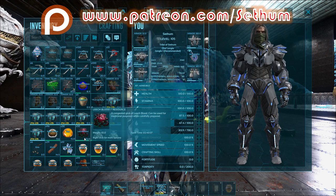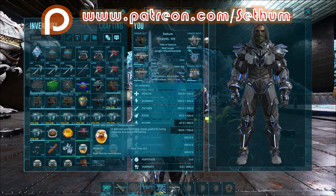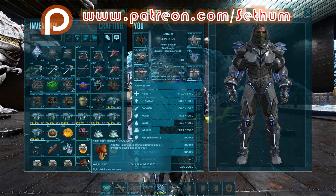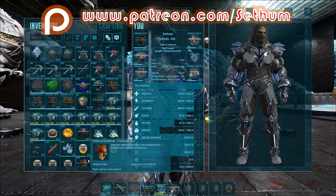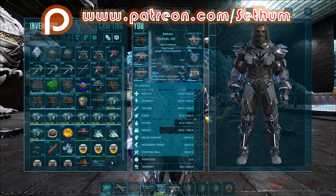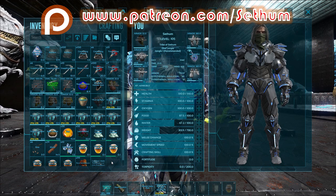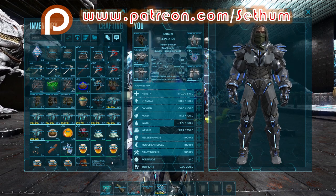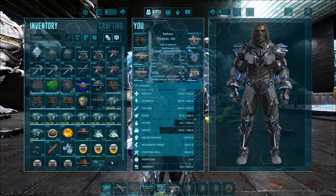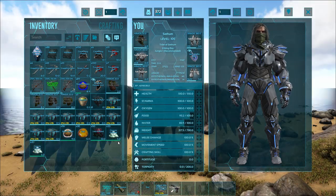In terms of taming food, it likes all of these things. It likes the sap, the leech blood, organic polymer, honey, and rare flowers and rare mushrooms. You'll need to have all of these with you because you don't know what it will ask for in its taming process. The way it works is it will randomly ask for one of these items. You put that in your zero action bar, then walk up to it and press the prompt to feed it. It can ask for any one of these in any random order.